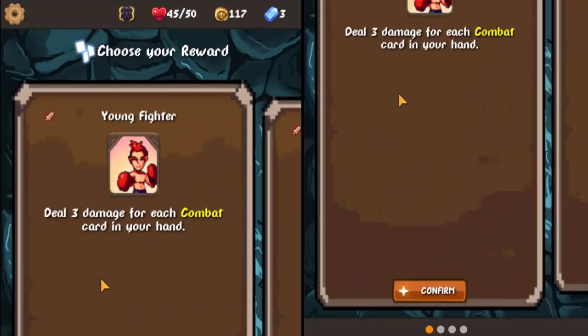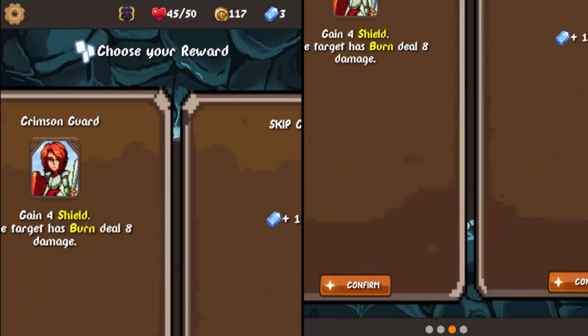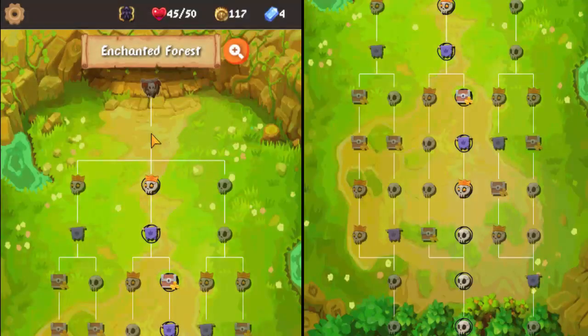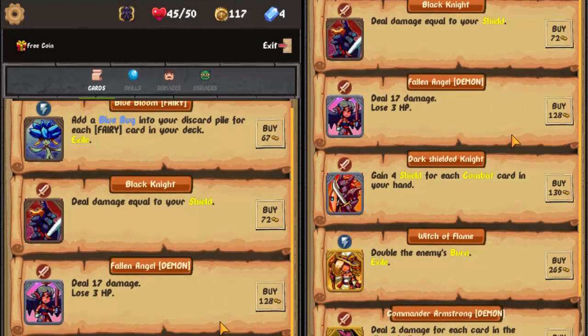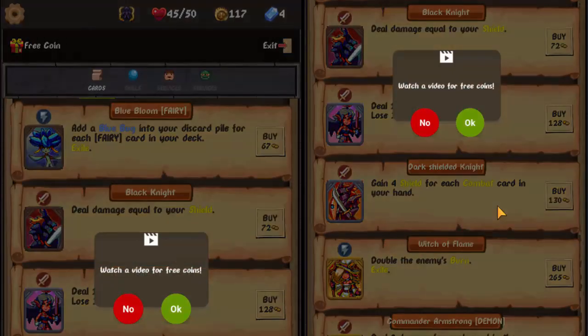Young fighter — do not want. Bang Bot — no. If the rider has burn deal 8 damage — that's too situational for me, and 8 instead of 4 is not really worth it. Come on, flamethrower. Nope. Witch of Flame — double the enemies' burned. Because we're going for a fire base, this could be really good. I don't have enough money for it even if I watched a video. My prayers have been answered — I'm cutting this out.